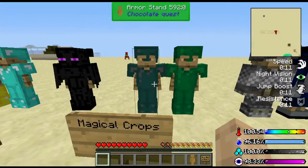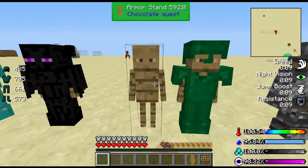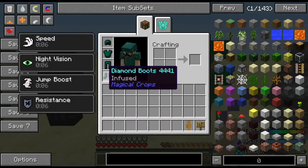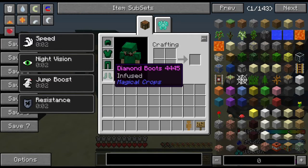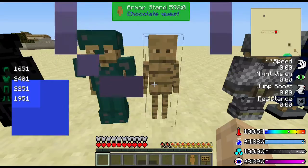You got magical props — you got the infused and the regular diamond armor, and the purple diamond boots. The only difference is the infused one has unbreaking and the other doesn't.